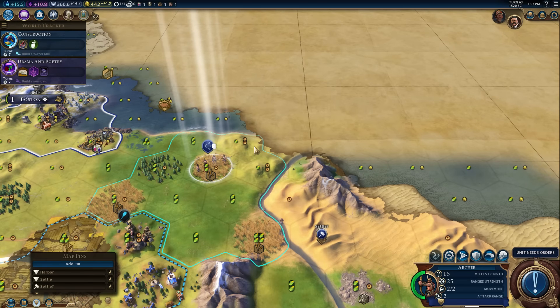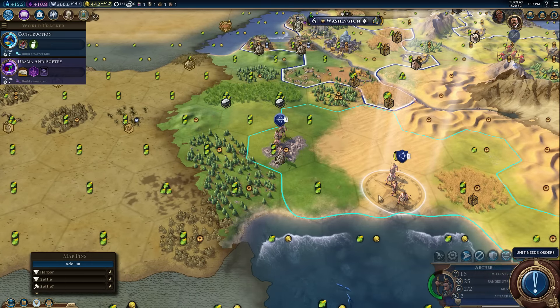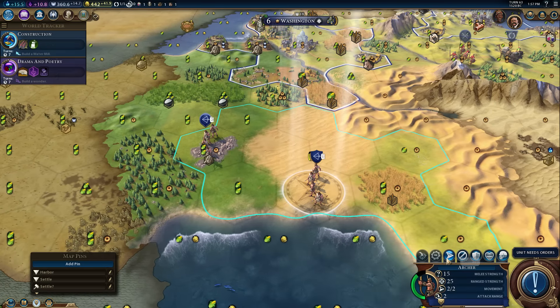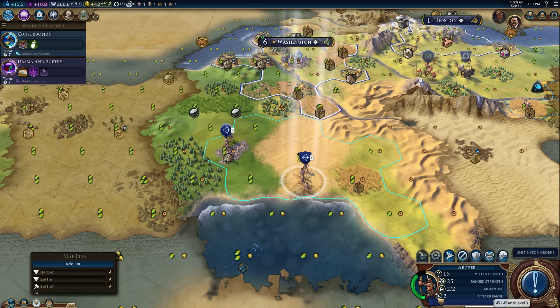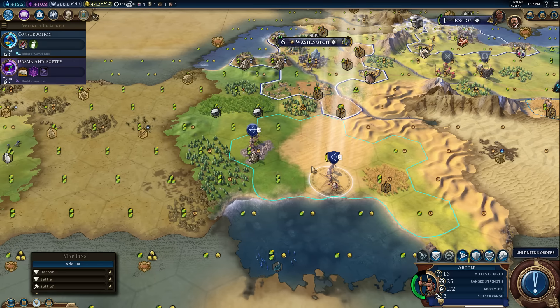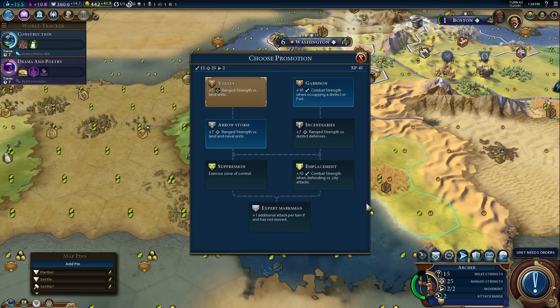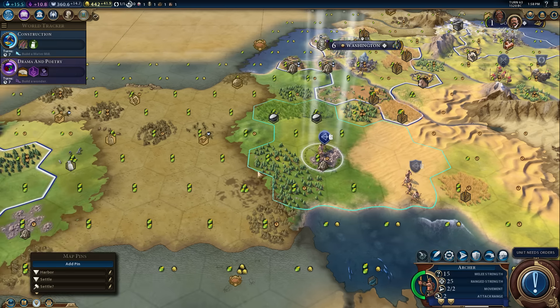I've seen almost no reason to use the escort feature right now, but it is saving you a click per turn. I guess I'm long-distance settler moving. This guy has a promotion but there's no button to do it — I think it's because he's sleeping. Wake him up. Should we just promote him? Sure. Fortifying. Aerostorm — yeah, helps us hunt barbs a little bit better.